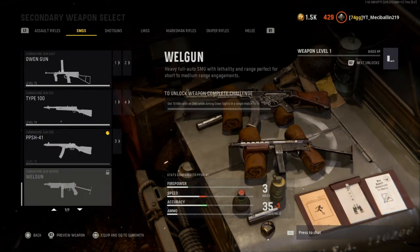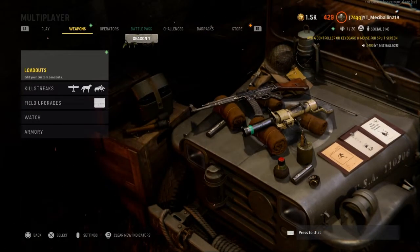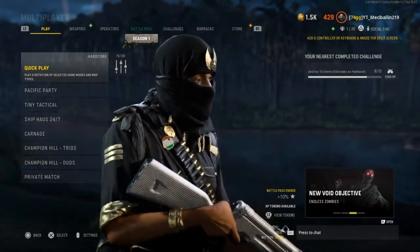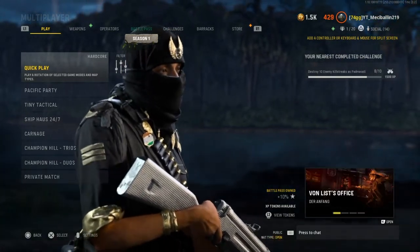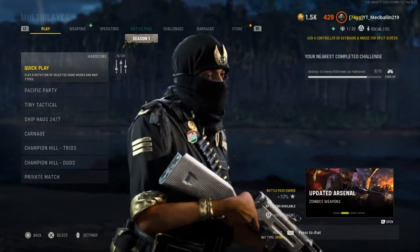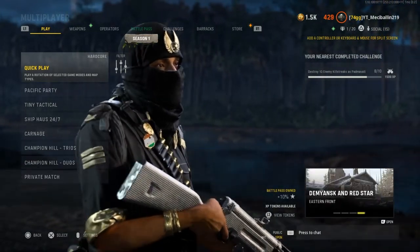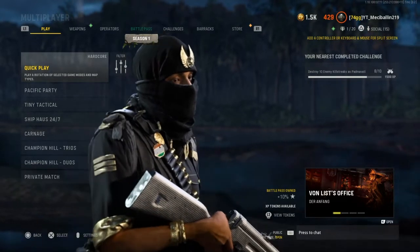Looking at the stats, it doesn't look too bad. That's what we got for the Vanguard update. Comment below how many guns you have gold, and what was the first gun you got gold. My first was the MP40, then the SPG. So far I've got all assault rifles and SMGs at gold and diamond, and right now I'm working on LMGs — almost done — then shotguns, snipers, and marksman rifles last, then melees.